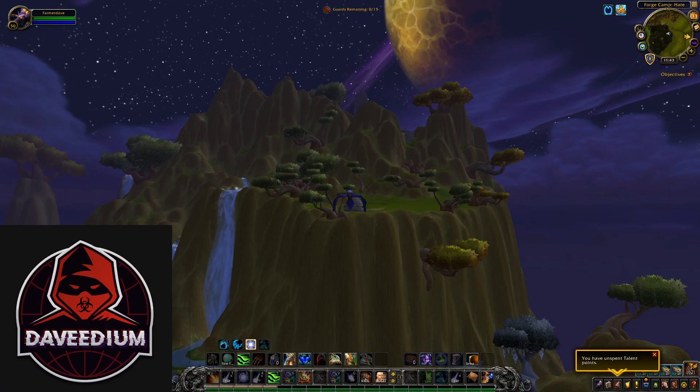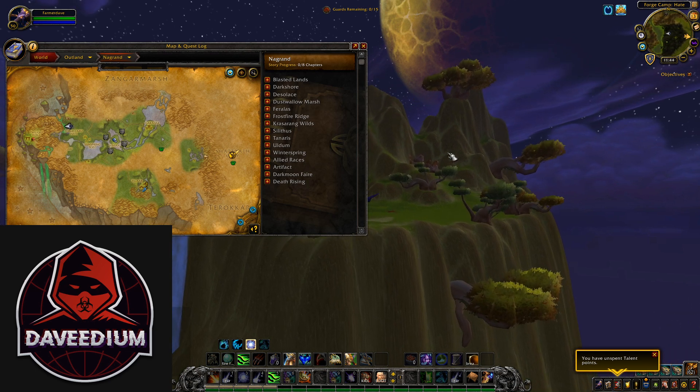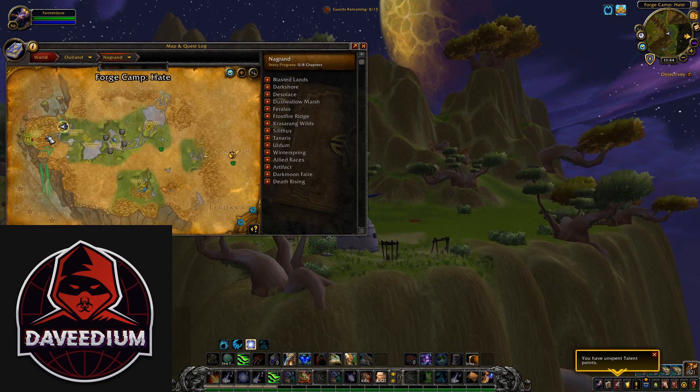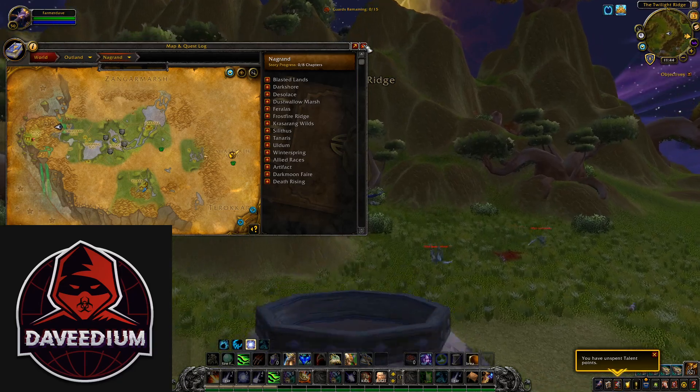Hey, what's going on guys, it's Davidia with another video. This time we're going to take a look at a farm that is in the outlands on the very far west side of Nagrand. In this area you're going to be targeting cobras and you're also going to be skinning them, so make sure that before you head out here that you have skinning on the character you're going to be bringing.